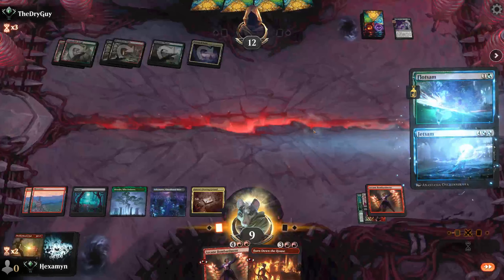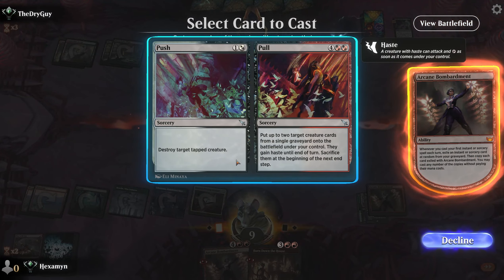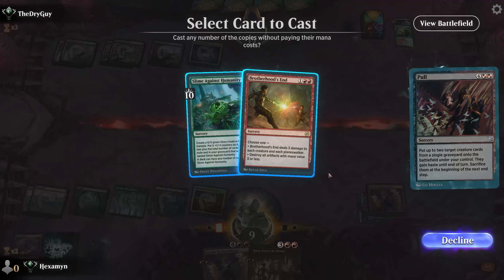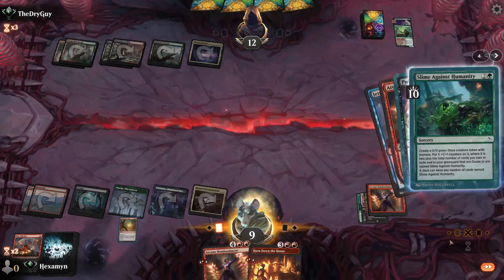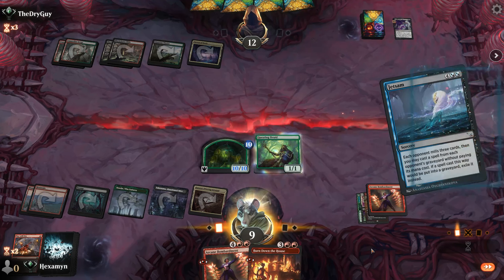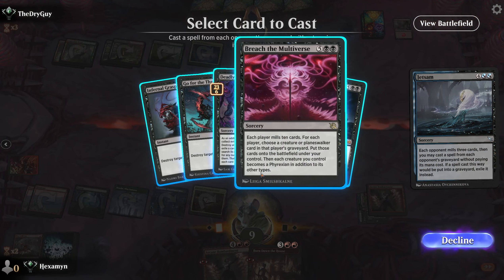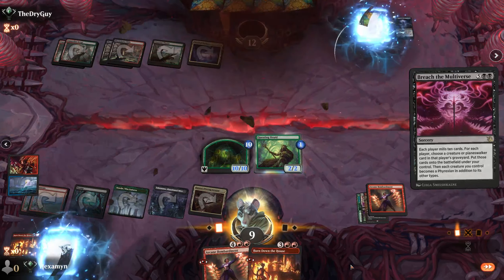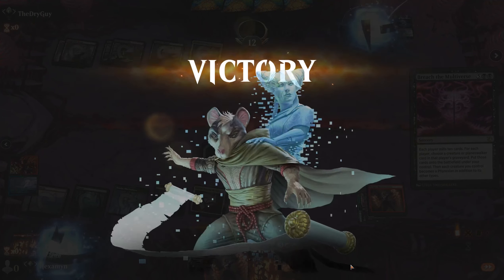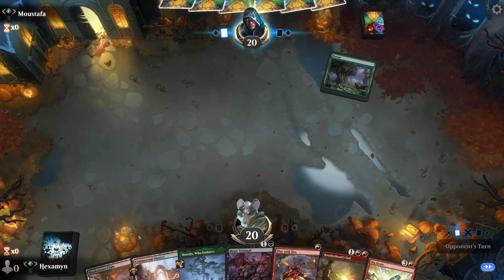They exile Slime Against Humanity, which is absolutely fine for us. We find Jetsam — we'll play that, triggering Arcane Bombardment. We'll play Pull and get another Slime, which is now a 10/10 since they exiled all our Slimes. We pull the Questing Druid back onto the battlefield. Jetsam lets us take Breach the Multiverse. The opponent can't keep up and scoops.